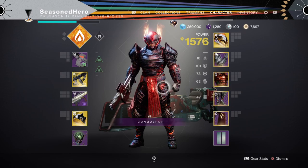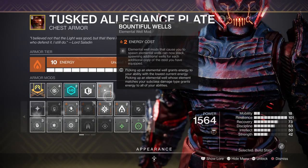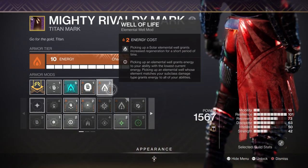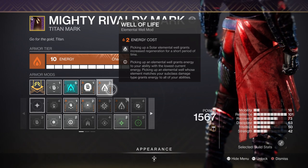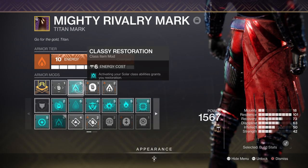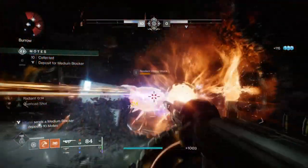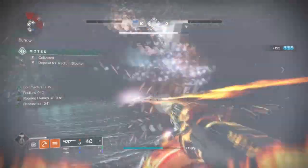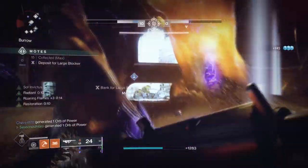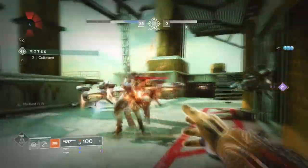Key mods to have are Font of Might for a 25% solar weapon buff, Bountiful Wells for x2 wells created, Elemental Armaments for creating wells via our solar weapons, Well of Life for passive health regen once elemental wells are collected, and Classy Restoration where activating our class ability will give us restoration.